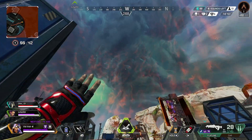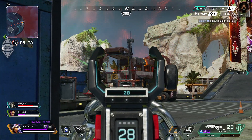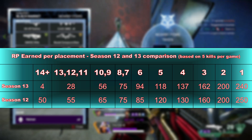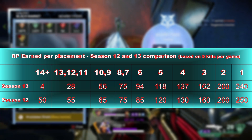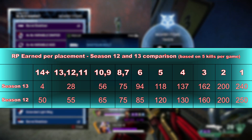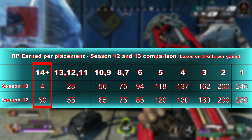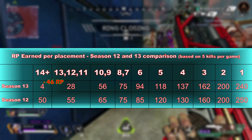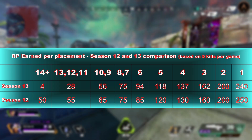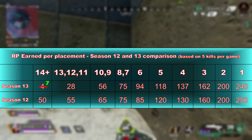I have one more interesting thing to show you, because another issue people talk about this season is that they're getting kills with lower placements and losing a lot more RP than they did last season. So what RP would you earn for 5 kills at each placement compared to Season 12? Take a look at this table I created. You can see the comparison between Season 12 and Season 13 based on where you place, using 5 kills against people of the same tier. You can see how much worse off you are when finishing outside the top 10 this season. For a finish below 14th place you get 46 RP less this season. In fact, if you got 18 kills and finished in 14th place — basically getting every kill up to that placement — you would still only have 7 RP in total this season. 18 kills, die in 14th place, and you only get 7 RP.